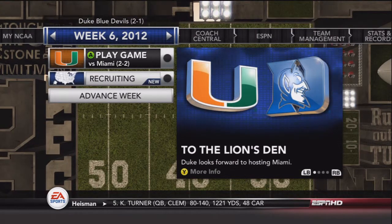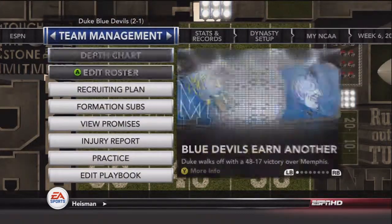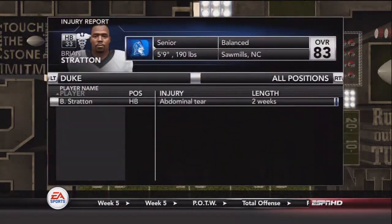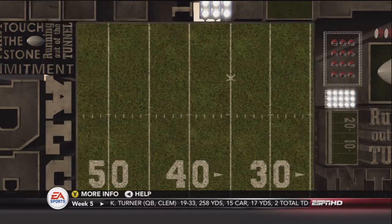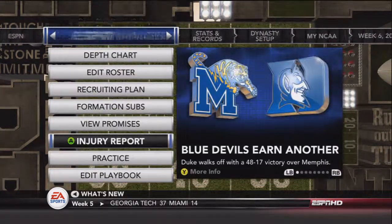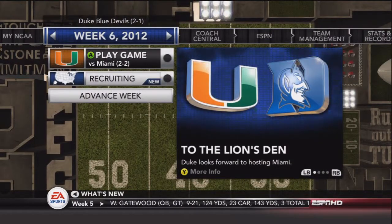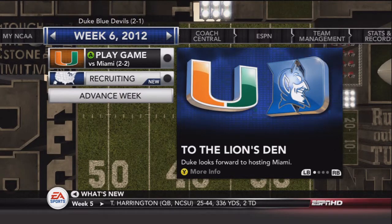Next time we'll take on the Miami Hurricanes at home in week 6. Quick injury update: Stratton will be gone for two weeks with an abdominal tear, so we'll be relying on Odom and Brigham — Brigham looks really promising. Thanks for watching, see you guys next time.